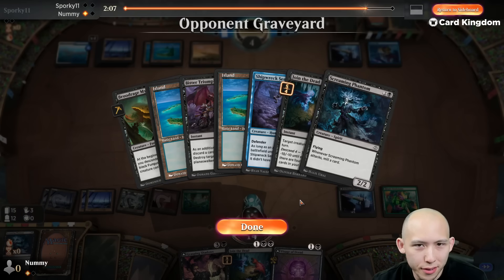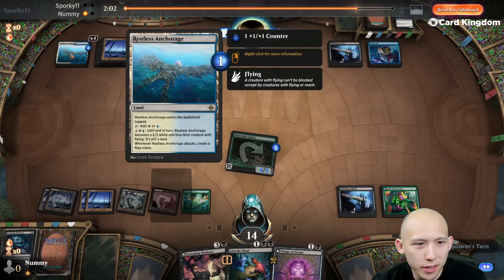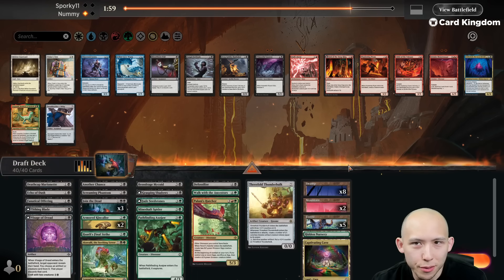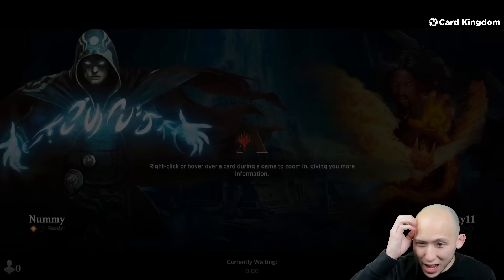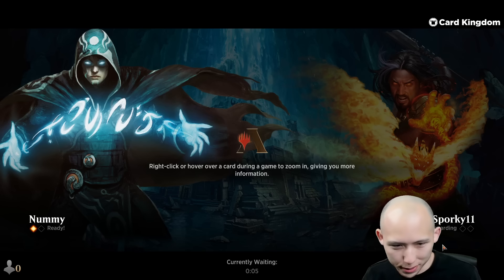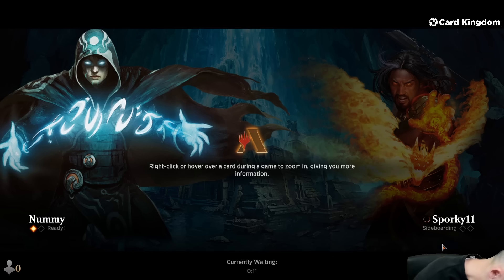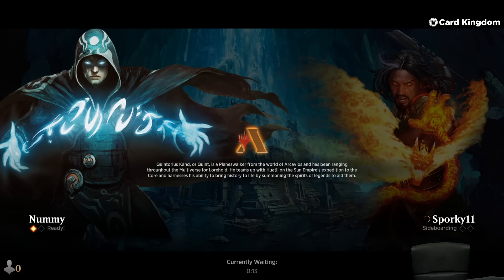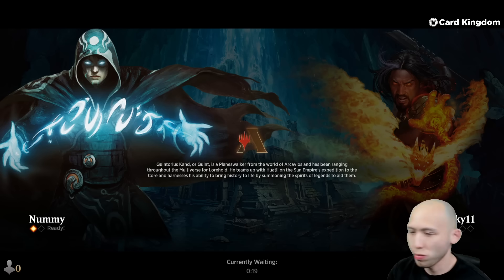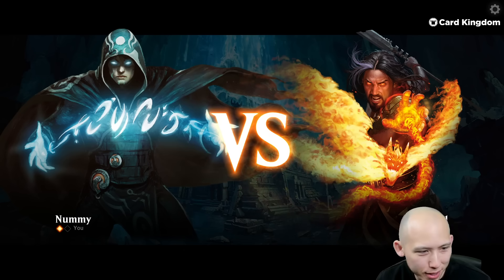Esper stuff — we didn't see anything white besides the anchorage. People do splash just the lands but I don't know if that's worth it. I'm guessing they have some amount of petrify, but we don't really have much of a sideboard anyways. Felt like my computer kept overheating — that's why I kept looking down, feeling the fans, making sure they were on.